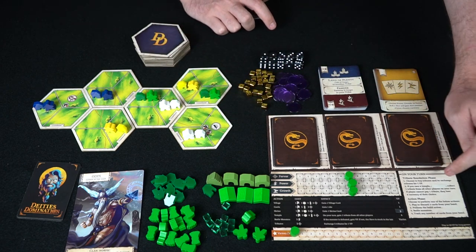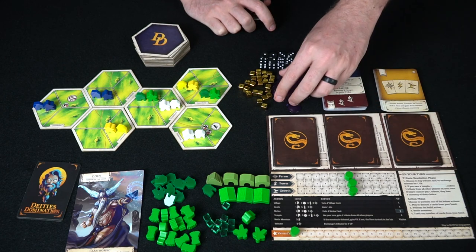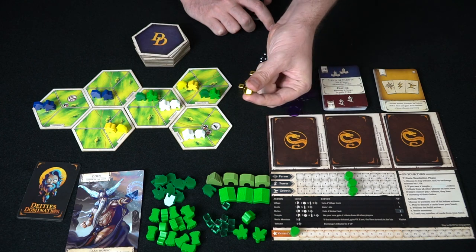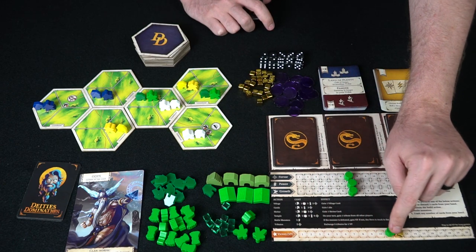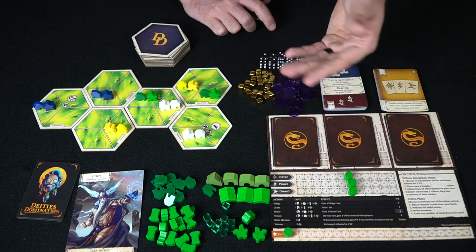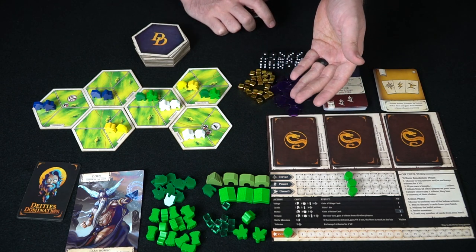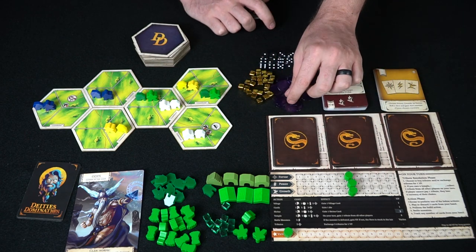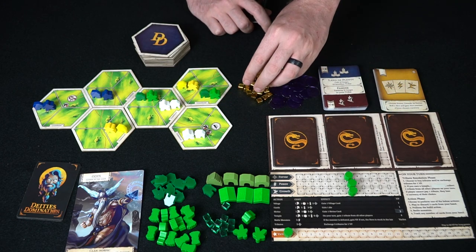You do your start-of-turn stuff, which is all explained on the board: the tribute resolution phase. If you have ways to gain tributes and you get five of them, you can dump them for a tribute token, which cuts your point total by one. So when you win the game you only need one less — which is kind of cool. You're likely to get those from temples, and temples give you two tributes each round. If you want to stop somebody from gaining these, you can spend four resources in any combination to stop one of them — and if two people do it, you can stop both.